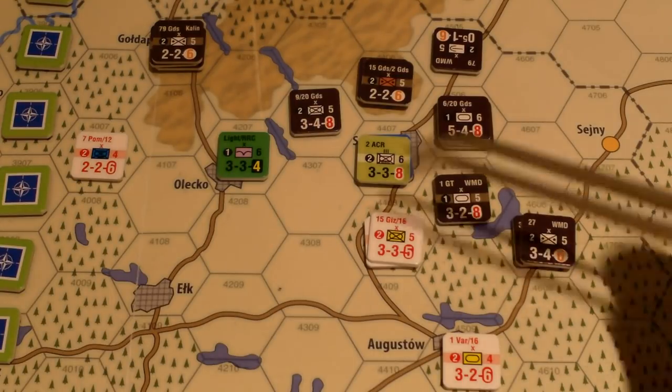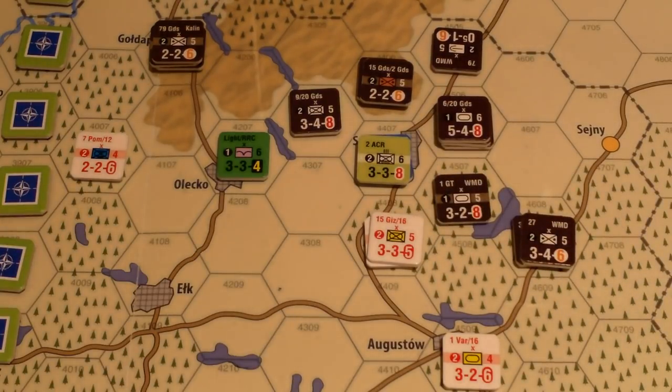Die roll modifiers: only one — more than one nationality attacking, so plus one. NATO doesn't get the additional multi-formation attack penalty since NATO units play together regularly. It's a straight four-to-one plus one die roll modifier. Rolled a five, plus one: no losses for the attacker, one loss and a retreat for the defender. The three rightmost columns on the chart are red — if the defender can't satisfy a loss or retreat, the other side subtracts a loss.